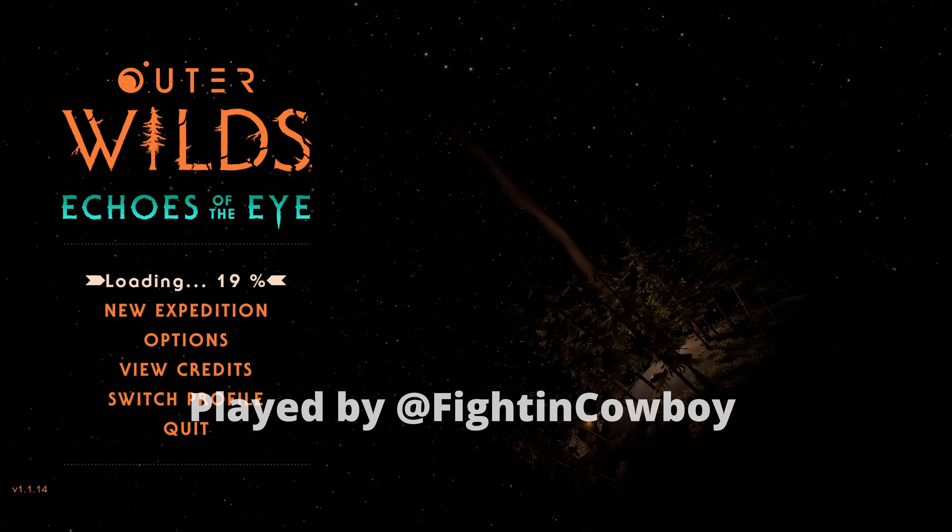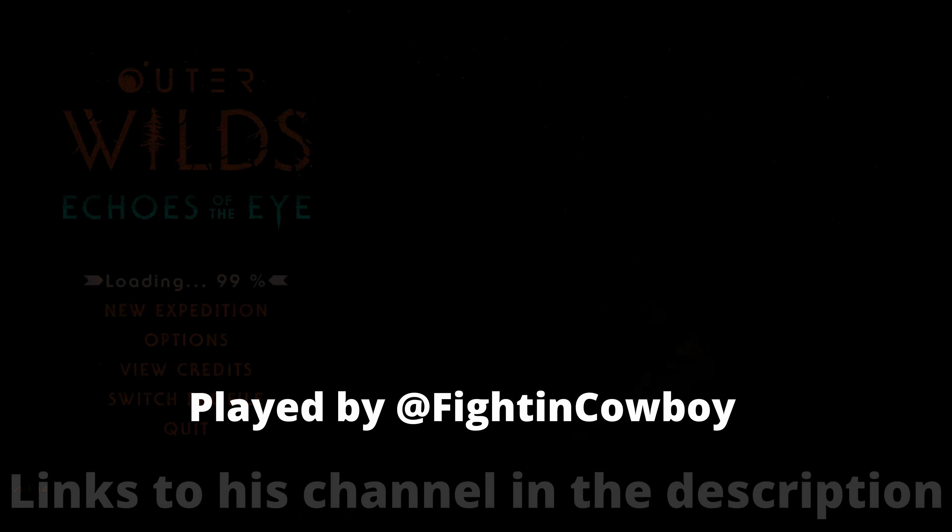Welcome back. Even though the main game is done, we still have the Echoes of the Eye DLC. From what I understand, we need to go to the museum to get kicked off on the DLC. It's built to receive transmissions from our deep space satellite and still houses the first photos taken of our entire solar system. The deep space satellite's unusual vertical orbit generates the real-time solar system map used by our newest astronauts. I think this is it — the new exhibit.